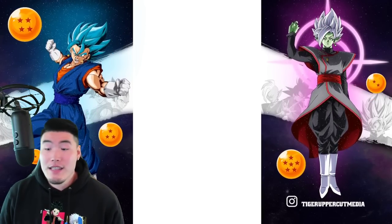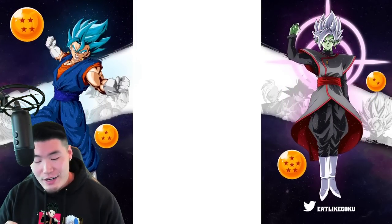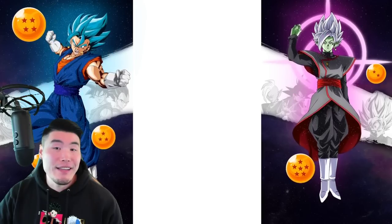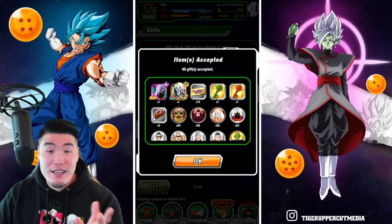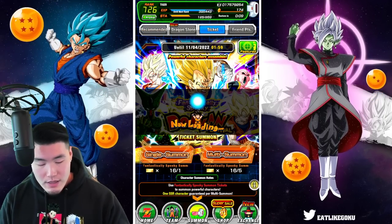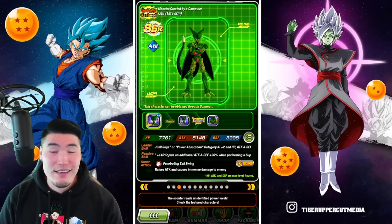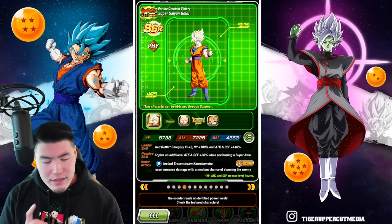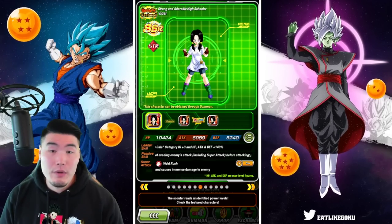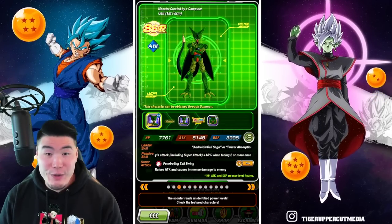That's just how I feel. Let me know in the comments what you plan to do with this Halloween banner — is it gonna be a complete skip, are you buying tickets like I am, are you doing the one discounted multi, or are you gonna whale out? Which I don't recommend, by the way. As far as units I need: I still need copies of the Majin Vegeta, the Goku and Gohan, and the Cell. Videl is rainbowed. So a Dokkan Fest banner that has like four featured units I need is pretty rare — so for me there's value here.